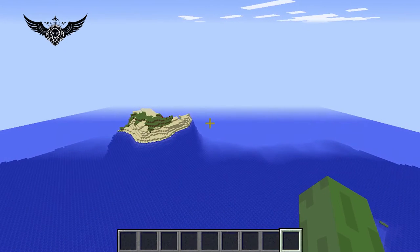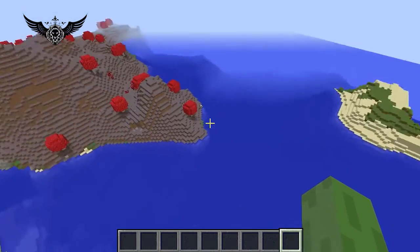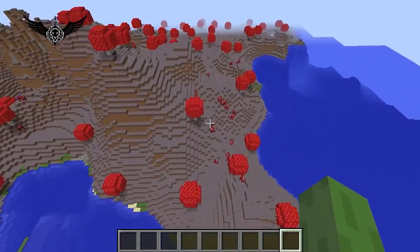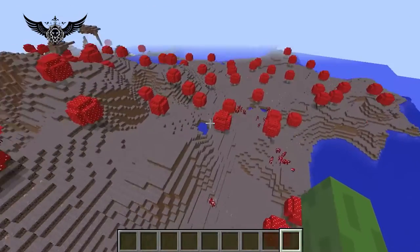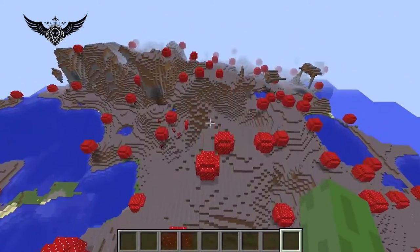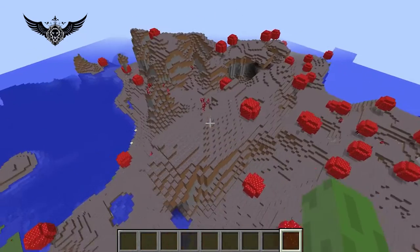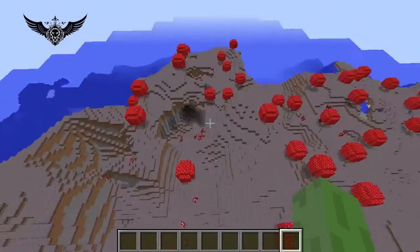Number 2. You're gonna spawn on a small island, but check this out — there's a huge mushroom island nearby. You can find mushroom cows and different types of mushrooms. If you're a mushroom lover, this is your paradise. I've never seen anything like this before, and I think you should have it in your save game. Let's move to number 1.